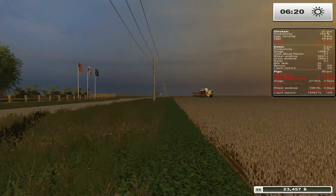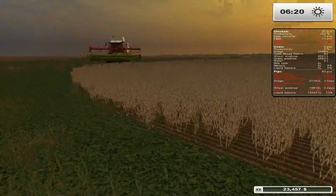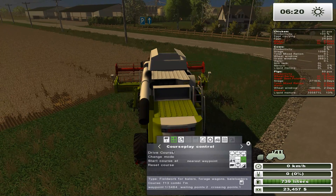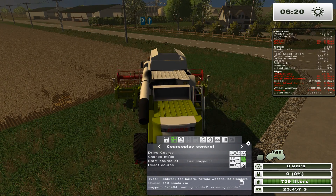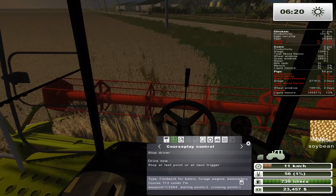I've got my combine set up over here ready to start harvesting our soybeans. Soybeans don't produce any straw or anything like that, so it should be a relatively quick harvest. Let's set him up on the first course, start the header, and start driving. There we go — excellent.